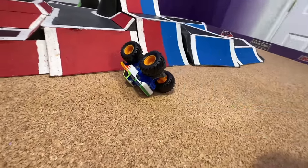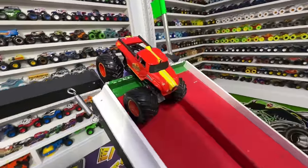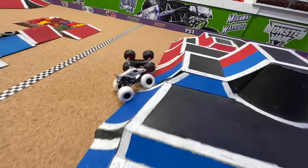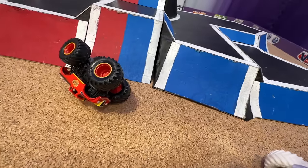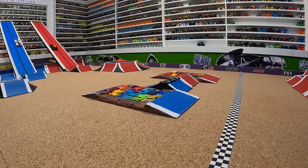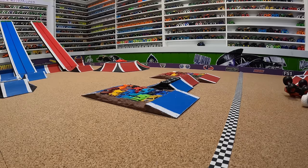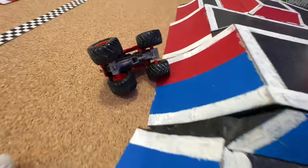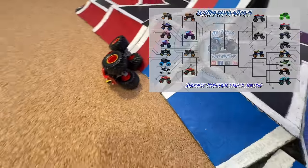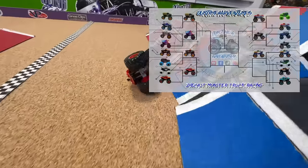Up now we have Max Contrast Megalodon in the blue lane taking on Radical Rescue in the red lane. The green flies and they're off — Radical Rescue is super fast, up over the crush cars for the win! Let's take another look: either Radical Rescue is super fast or Max Contrast is having a problem, but Radical Rescue is way ahead with a smooth run over the line to take the win. Radical Rescue flying over those crush cars to take the win and move on into the next round.